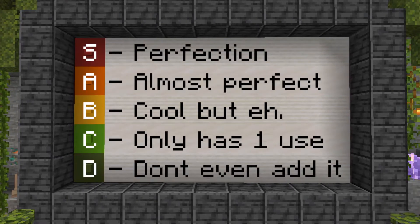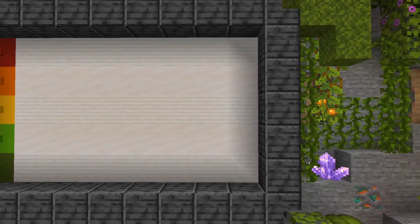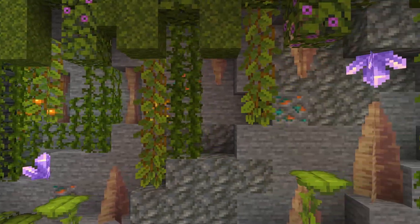Here you can see the tier list. We got S, A, B, C, D — S being perfection, D being 'don't even add this to the game please.' I'm going to be explaining how I'm ranking these blocks, so let's go.